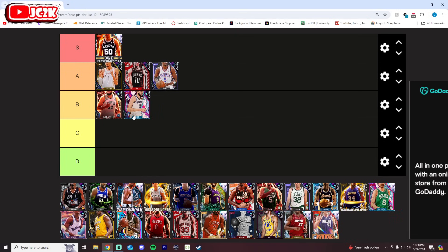Chet Holmgren is B tier. I think he's a worse version of Bobo/Bulbul — his SIGs are not truly elite, his release is also not incredible, and he's an inch shorter. He is a very similar card to Bulbul in a lot of ways, and I think putting him B tier is totally fair.